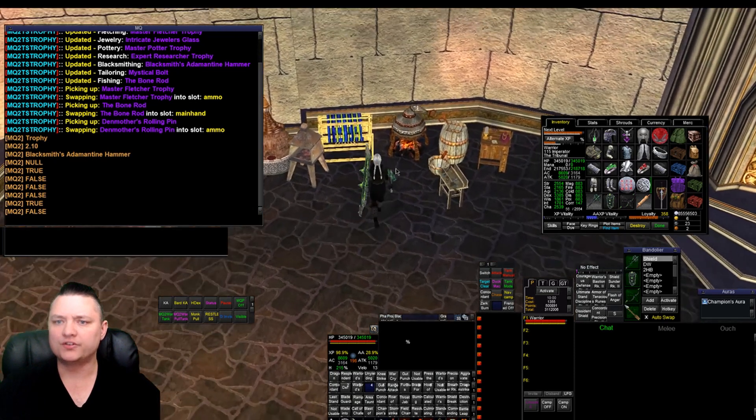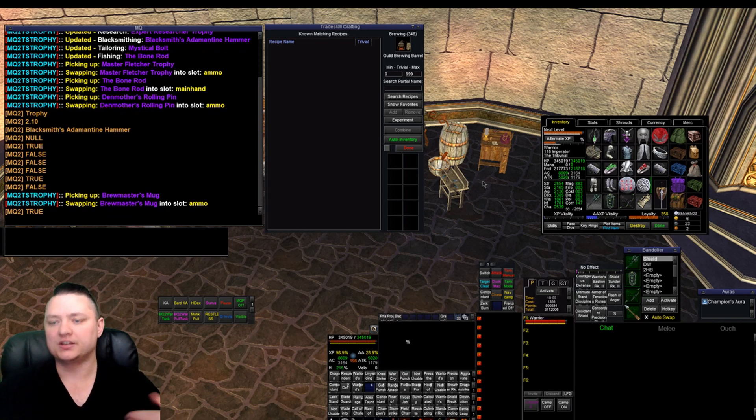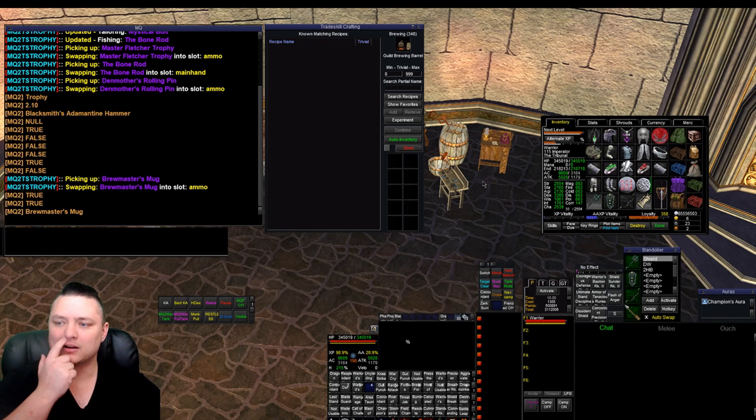Over here it's picking up my brewmaster's mug and putting it in my ammo slot. If I do 'trophy.matches' it's gonna say true because we have an environmental container open and my brewing trophy is my brewmaster's mug. Apologies for the dog clicking around — he's got a nail trim appointment in a couple days.